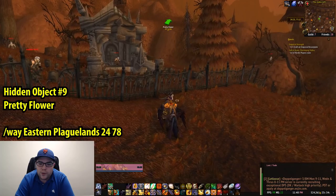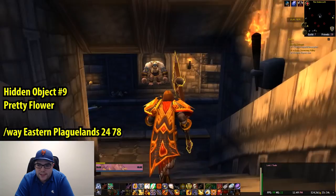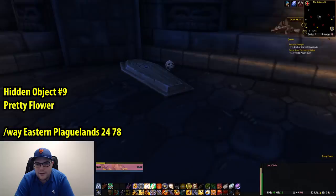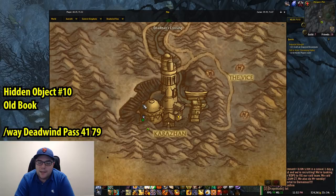The ninth thing we need is the Pretty Flower. This is in Eastern Plaguelands — if you're a Paladin, use your Order Hall. Coordinates are 24, 78, and it is inside this crypt. You want to utilize Legion Dalaran as well as any way to get to Northrend or any other continent — any shortcuts you can think of, go ahead and use them. This will take you roughly three hours to go to all these places and complete the whole thing.